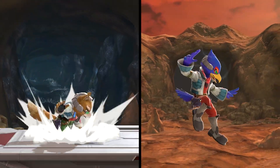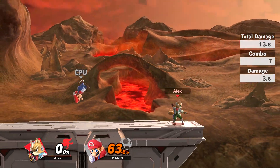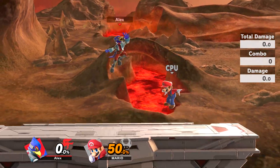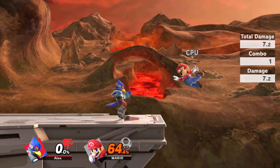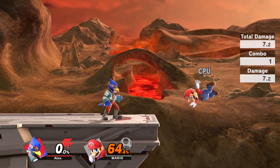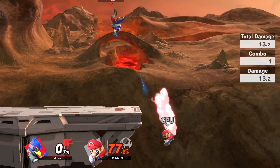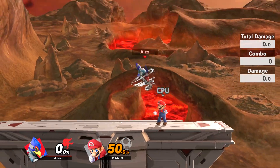Their down airs look similar on the surface, but they're actually very different. Fox's is a multi-hit attack with weak knockback. Falco's attack comes out a little later, and it's also just one hit, but it acts as a meteor smash when timed correctly. As far as meteor smashes go, this is one of the quickest in the game, making it a very potent ganking tool. However, a late hit is much weaker.